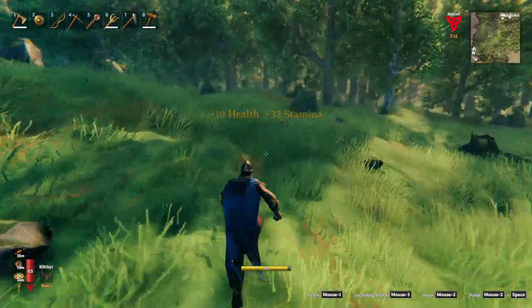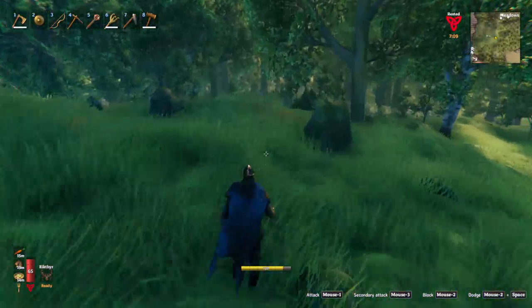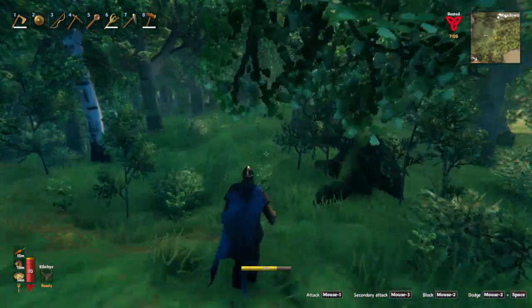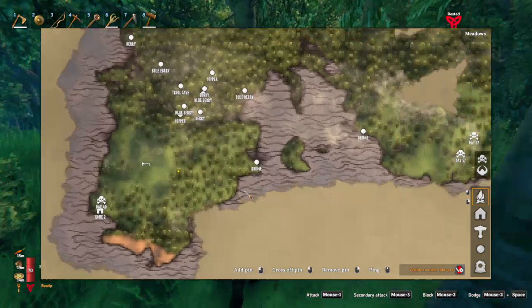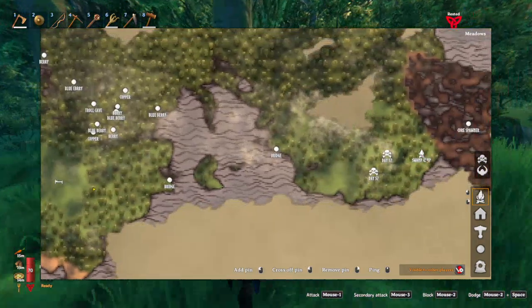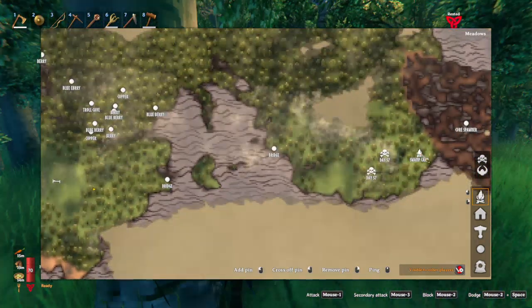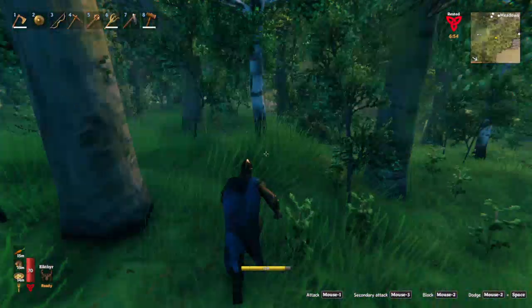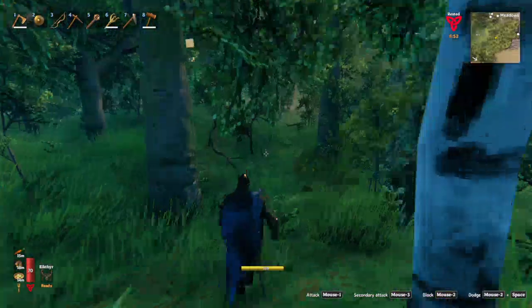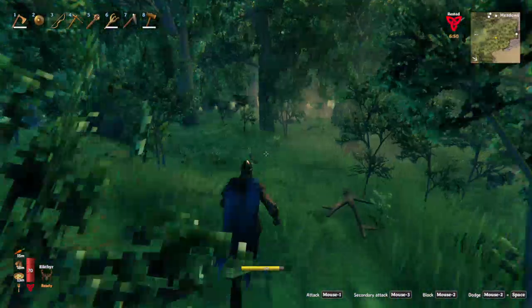Let me show you the bridge because that's what we were actually working on. I've made little markers on the map so that I could see where they are, and I made a marker where the swamp camp is. I still need to build a road here but what I did do is I built a road on the other side.